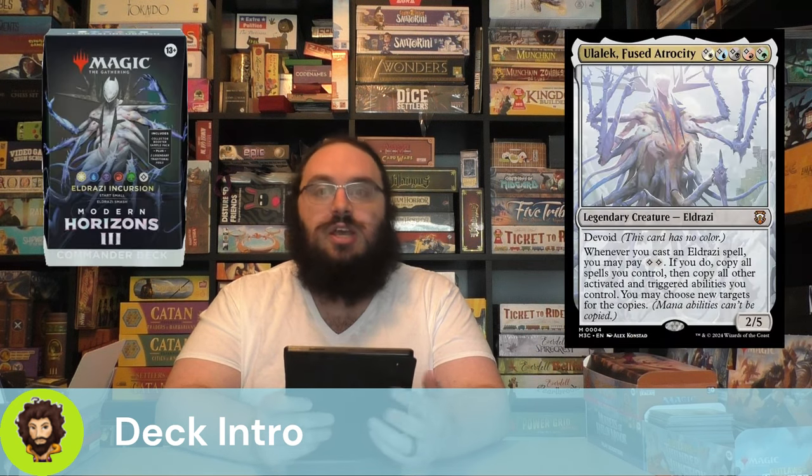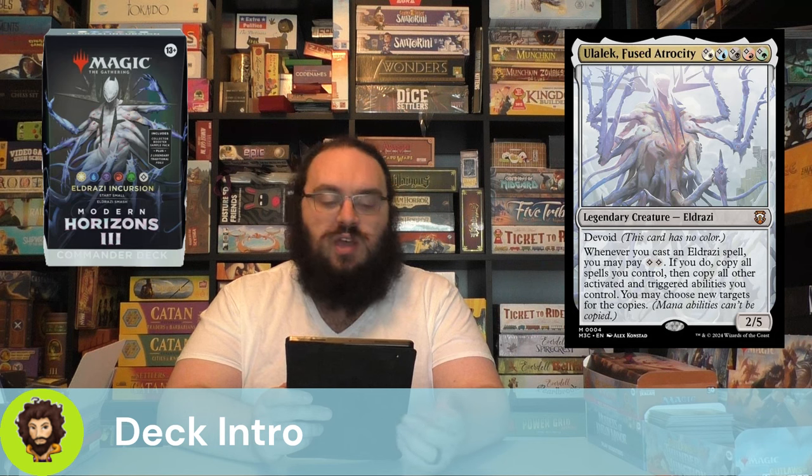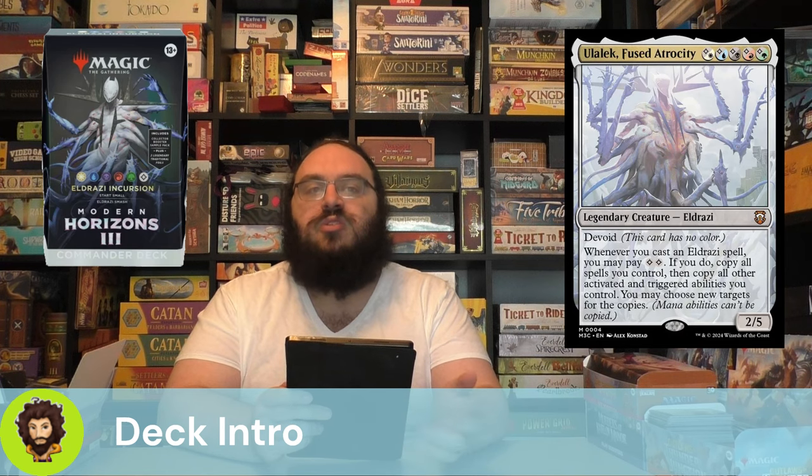Welcome back to another Mech deck tech. Today we have our fourth and final pre-con upgrade guide for Modern Horizons 3, featuring Eldrazi Incursion helmed by Ululek Fused Atrocity. Ululek is a Wooburg but also kind of just a colorless commander — a 2/5. Whenever you cast an Eldrazi spell you can pay two colorless to copy that spell and everything else on the stack. We're taking out 10 cards, adding 10 synergistic ones, and then going over honorable mentions.